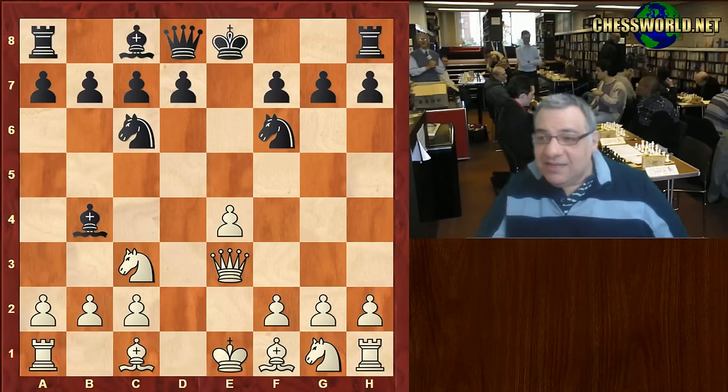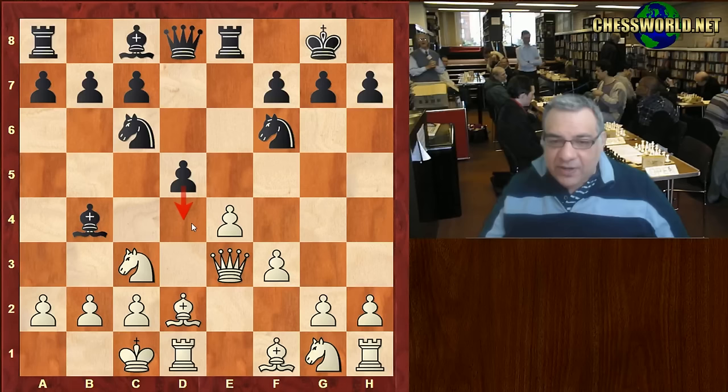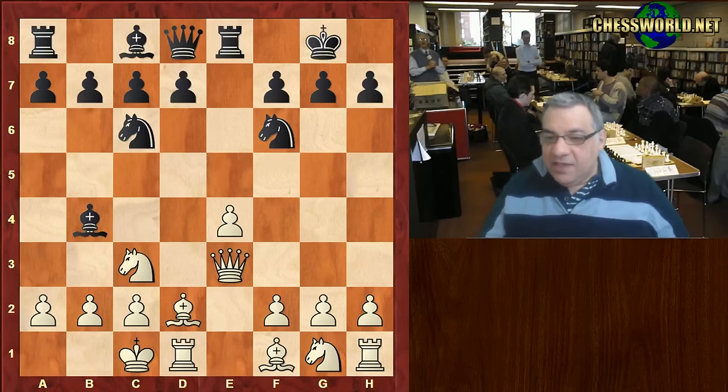White is going to castle queenside and not worry too much about the e pawn — this is like a gambit here. The main move is Queen g3. The reason Queen g3 is the main move is that if you play f3, black's threatening d4, which is very uncomfortable, as well as dxe. So Queen g3 is a kind of gambit, and there are two moves usually thought to be good: Knight takes or Rook takes.